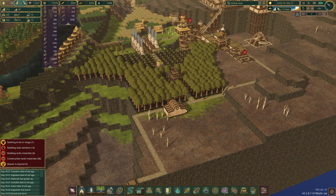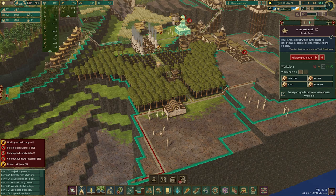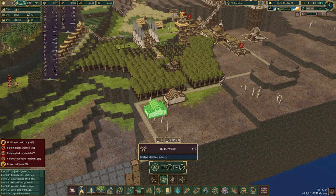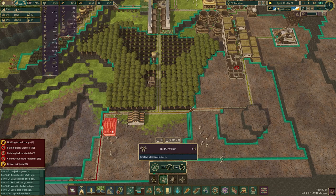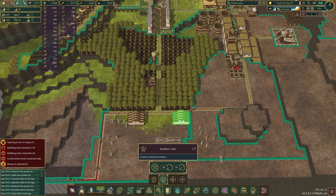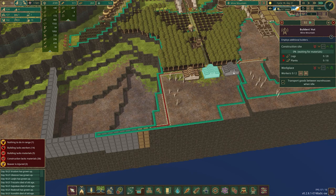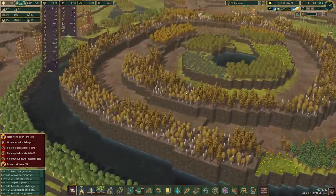These four beavers doing their thing should help a little bit. I think we have the resources in this district — we have the ability to do more. So we're going to put in another couple of builder huts. Get these all built up and then we should have 12 beavers that can work on this. 0.7 days of drought left.